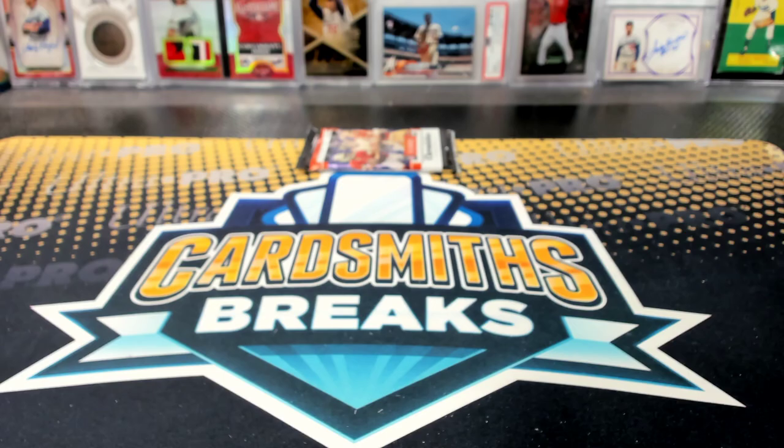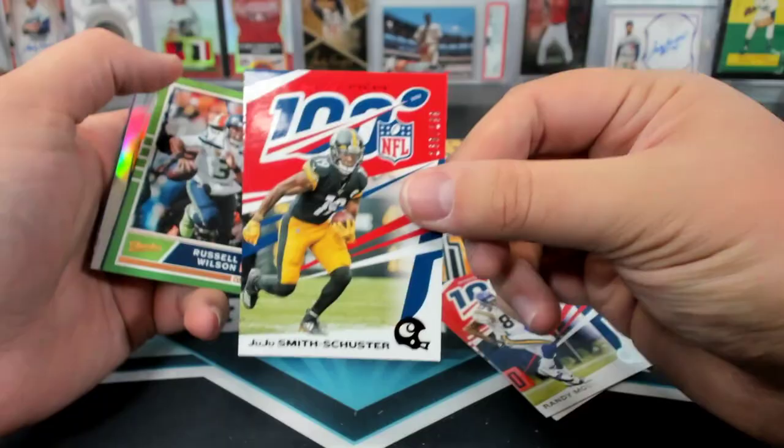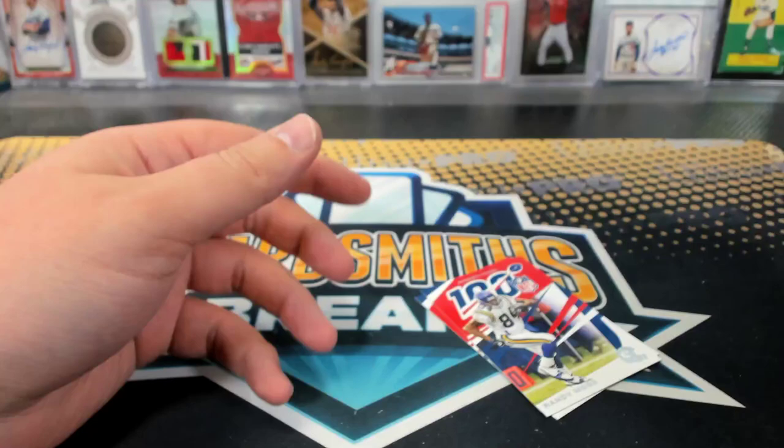Last pack of the break. Juju Smith-Schuster to 199. Daniel Jones Gridiron Kings.